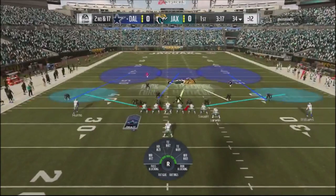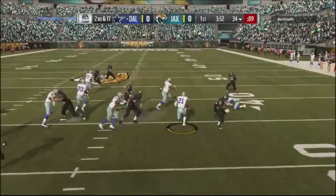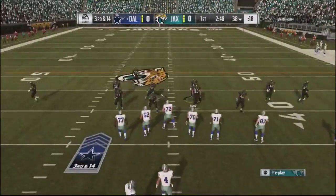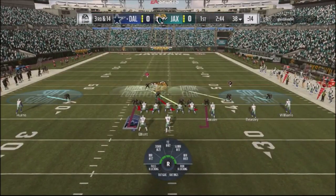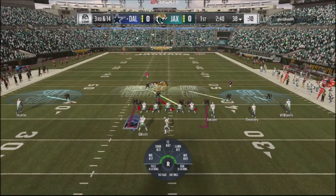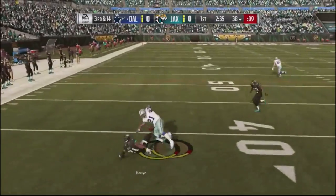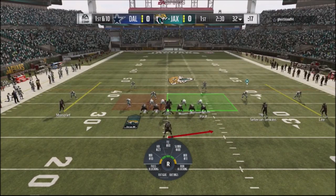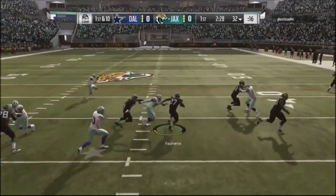On second and 17, I zone everybody up, put the deep blue and flats out there. He runs a toss play, which was a little surprising — usually people pass in that situation — but I stop him for a three-yard gainer. Third and 14, I set up the sting blitz again with outside squats as a fast audible, and the squat cleans him up. He punts the ball, giving me a nice stop in the first quarter.